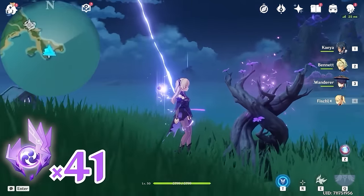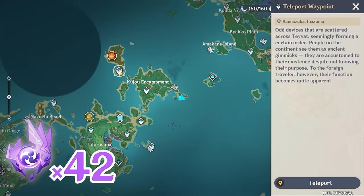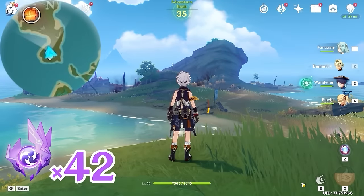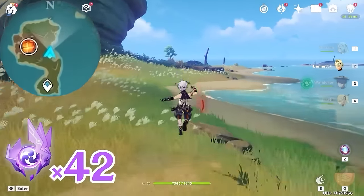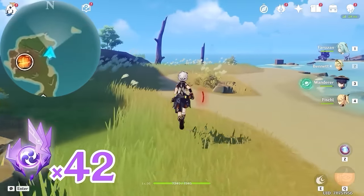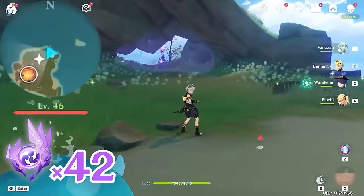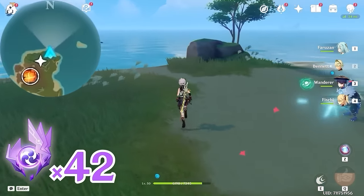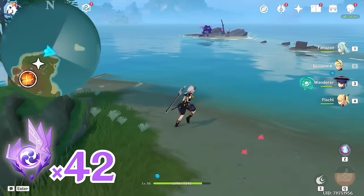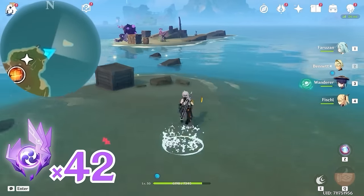After that, let's teleport to this waypoint, and head towards north, upward on the minimap. Turn towards west, left side on the minimap — you can see one within this barrier. So let's head towards east, right side on the minimap. We're going to grab an Electrogranum here, and then run towards the barrier.